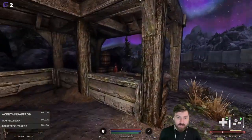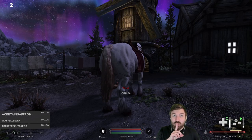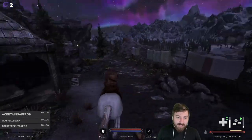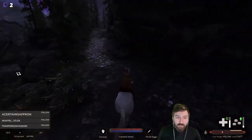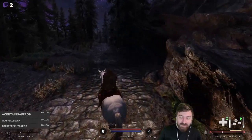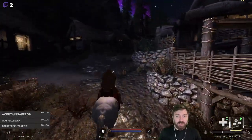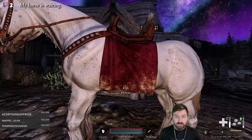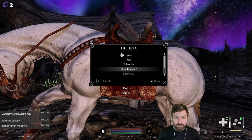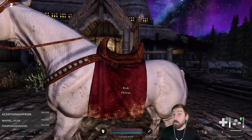We spot the stable boy and attempt to steal a horse. The kid sees us - 'Run!' That didn't work out too well. Looks like we're wanted in Solitude now. We decide to spend the night in Dragon's Bridge, which will also allow us to claim our horse there. We access the 'Manage Horses' menu - Helena is officially ours. We have a horse named Helena.